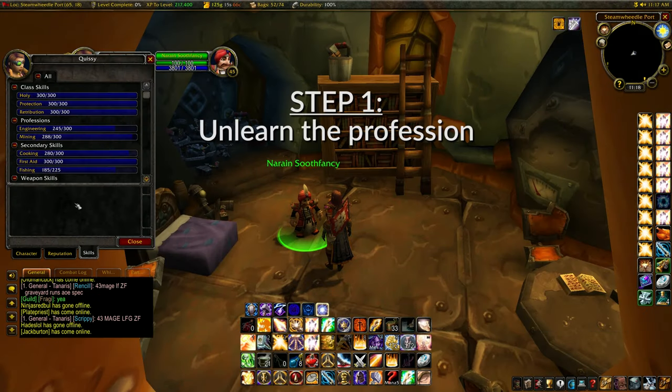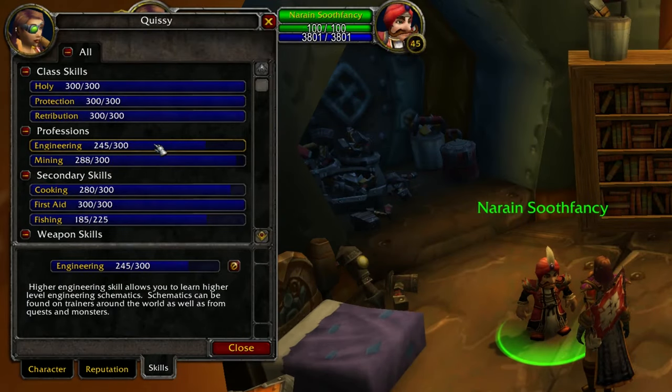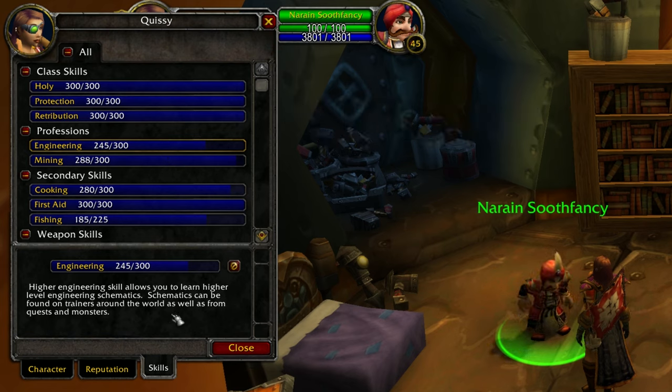Step 1 is to unlearn your profession. The way you do that is press K, which is the default keybind, to open up your skill menu. Scroll down to find the profession that you want to unlearn and click on it. You'll see it highlighted below. Look for the red circle with the slash through it next to the profession to unlearn it. Make sure you're 100% certain before doing so, then click the button and you will unlearn the profession.